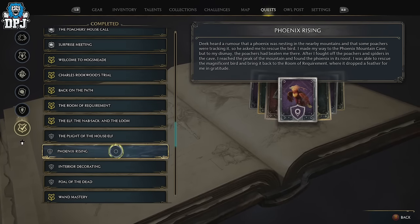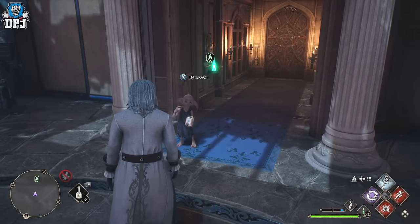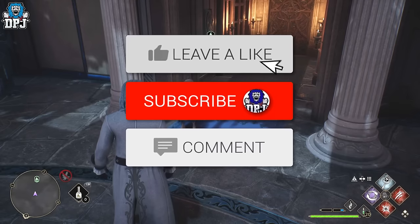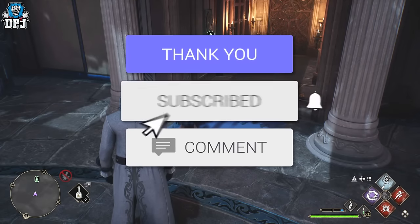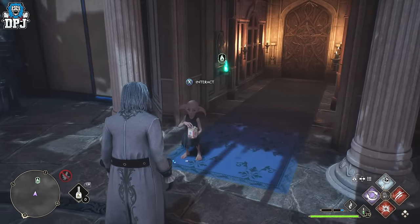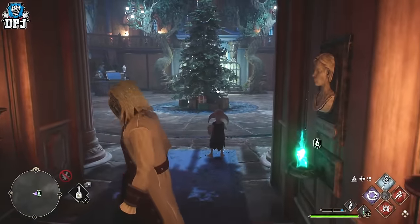You'll end up with Deek's last mission, which is the Phoenix Rising mission, which unlocks the fourth and final room — especially for that phoenix. Some of his quest lines are tied to main story progression and level, so if you've just completed one of his quests and nothing else has popped up yet, progress the main story and eventually it will.